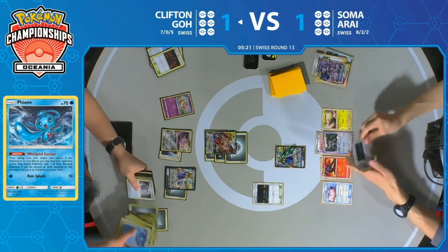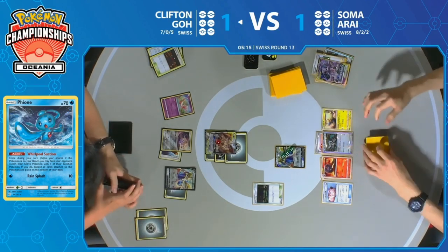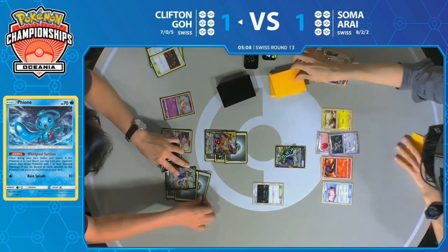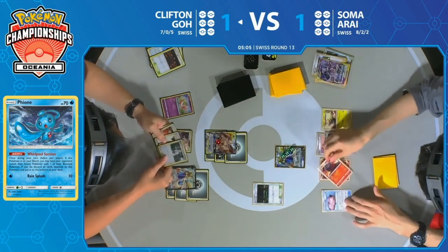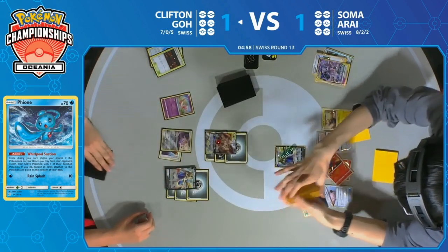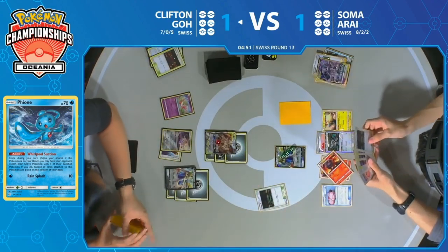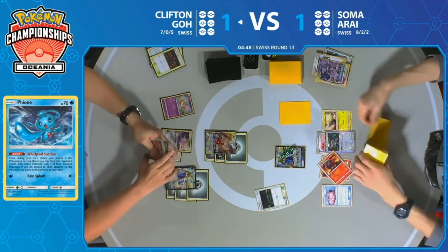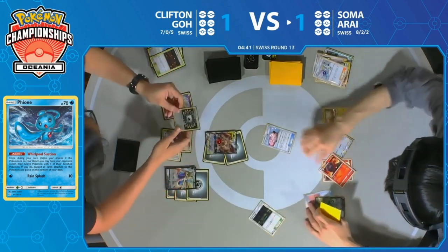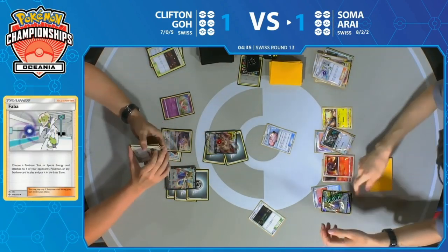Fortunately, Zacian V can't quite be knocked out by Arceus Dialga Palkia, so there's a little reprieve — one of the reasons Soma promoted it is that it has so many hit points. It's the only Pokémon in his deck that can actually survive an Ultimate Ray from Arceus Dialga Palkia. But it's still the same situation — Zacian V has 180 damage on it, Clifton is about to take three prizes, so Soma needs to start slowing down this game. There are still five minutes remaining.